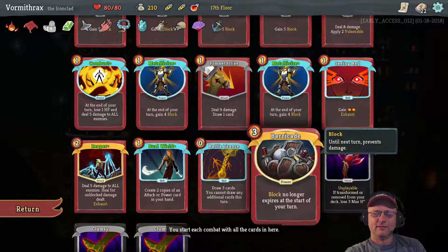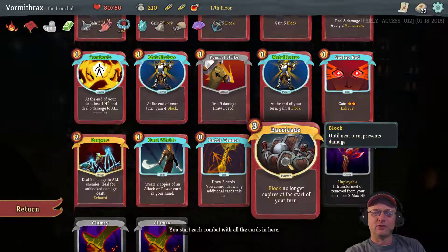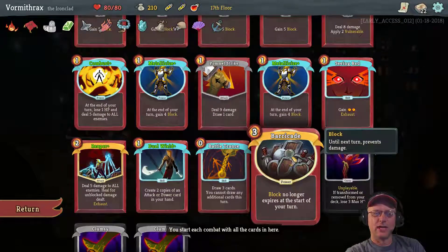If I can get Barricade out early, that would be super awesome because I'd be able to keep that block plus all of the accumulated block from the Orichalcum and the Metallicize — they would all just start stacking and stacking. Actually, Orichalcum would stop working as soon as I had some accumulated, so maybe that's not quite as good. We'll see how things work out.